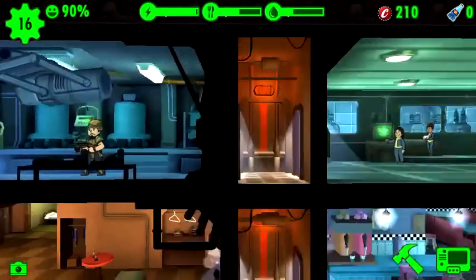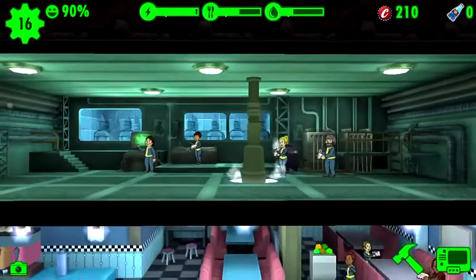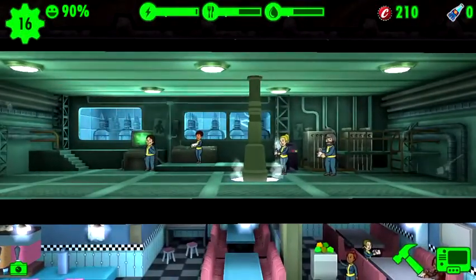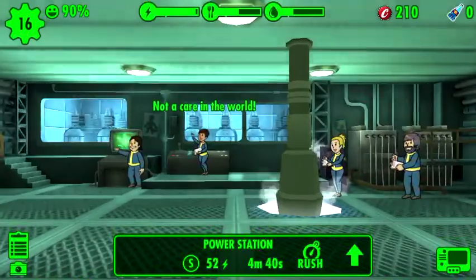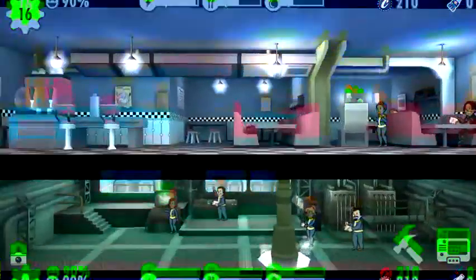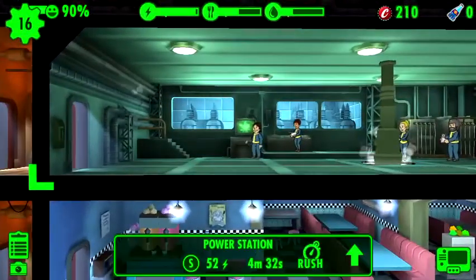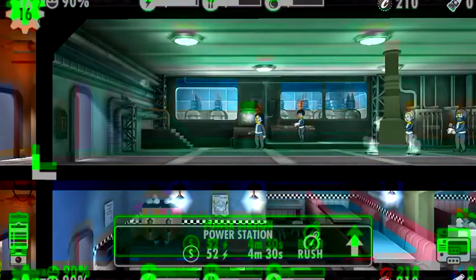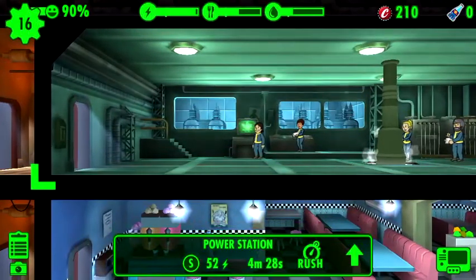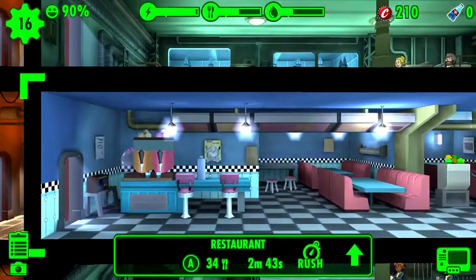He's probably my best dweller, I think. Then I've got the power generator — you can make the rooms longer and upgrade them. Got some people in here doing very good, not a care in the world. Then I've got the diner, also known as the restaurant. They changed names, so this is actually the power generator but it's upgraded, so now it's called the power station. This is obviously the diner but it's called restaurant.